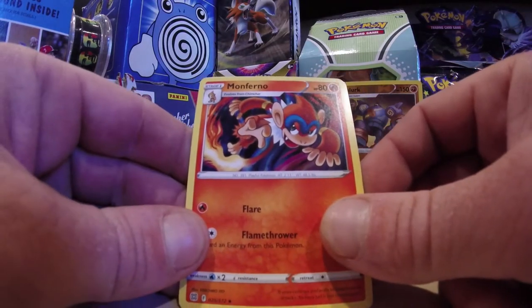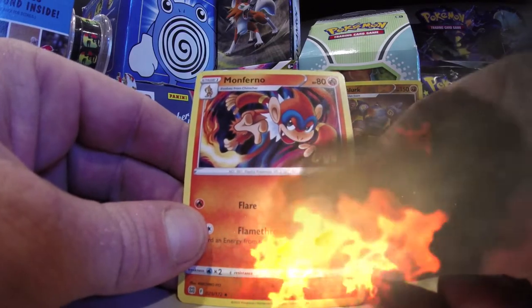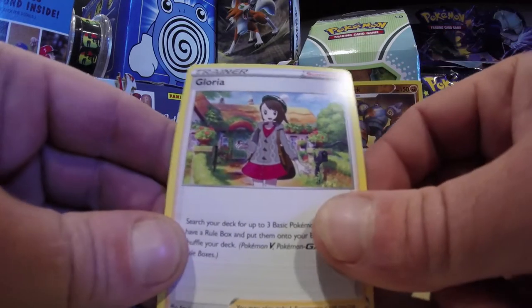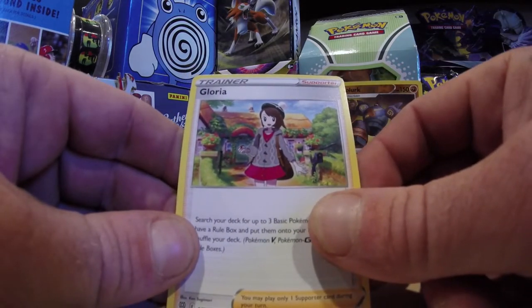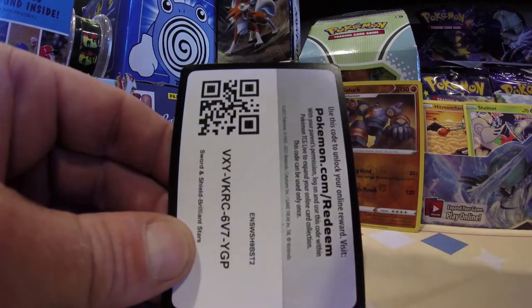Monferno! A Monkey? A Fire Monkey? There is a Monkey on Fire in my studio. Gloria, good to see you — just wearing a little hat, going for a walk in the park. Code card.